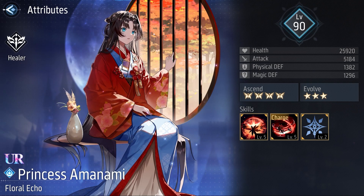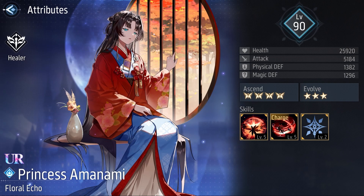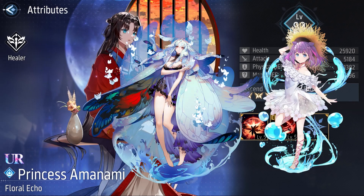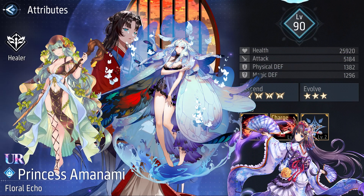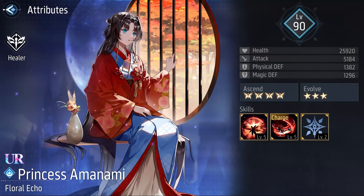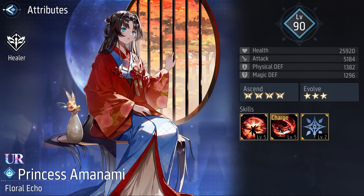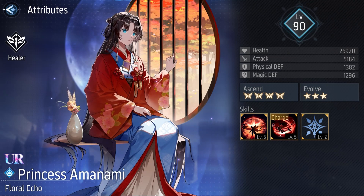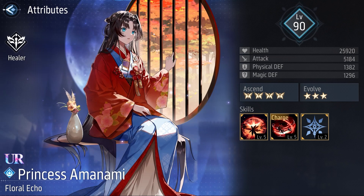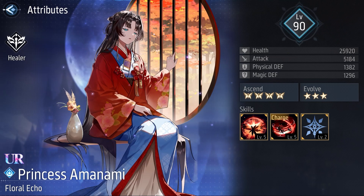So should you summon Princess Amanami? This is really hard to answer this time. Mercury already has a pretty strong team, with Ardisia to sacrifice, Eden, Maya, and Amanami as a pre-game for Ardisia, for example. So it would be hard to find a place for Princess Amanami if you already have those dolls. But I think that she could be a good option for a team focused on Ignore and Shred Magical Defense, which would be useful versus enemies with a high amount of Magical Defense.